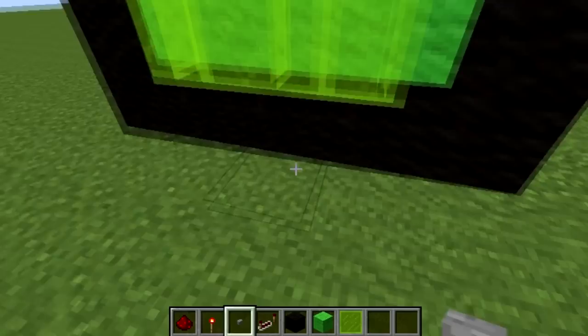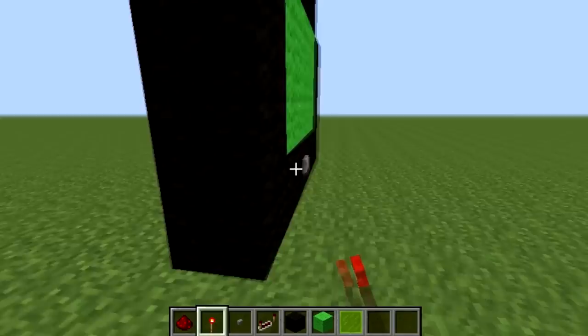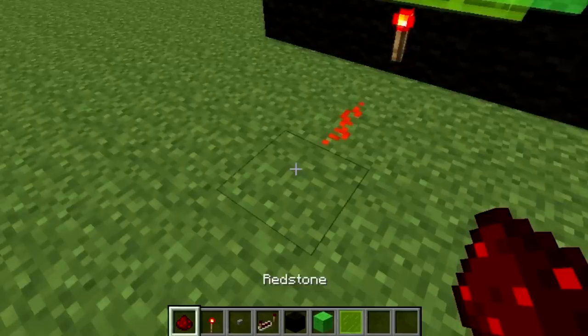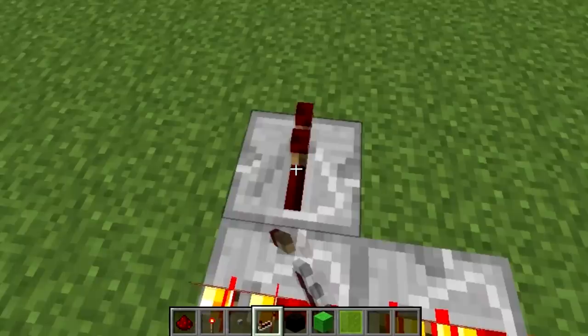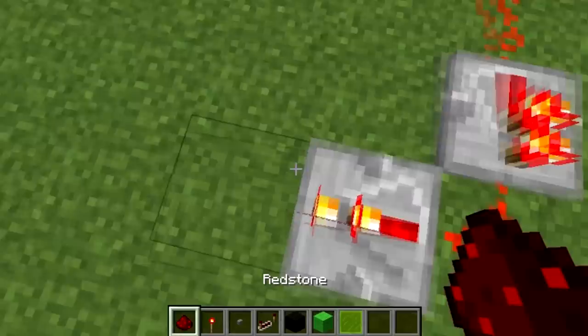Now what you want to do is go to the back of this button, which is here. We're going to put a redstone torch which will deactivate this. Going off to a redstone repeater, which then goes to this, which goes to that. No, sorry — which does this. Then we're going to have to go it round again.